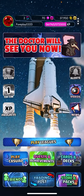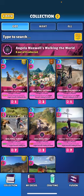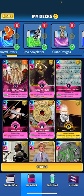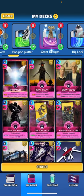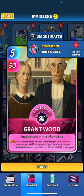Tonight we're going to do a showcase on the Grant Wood card — one I've been wanting to do a video on for quite some time. The card says: when played, your Innovations of War and Grand Design cards, wherever they are, gain plus 21 until played. And if your deck has six or more Arts and Culture cards, they gain an additional plus 21 until played — so a potential plus 42 until played buff. Very significant, very strong.